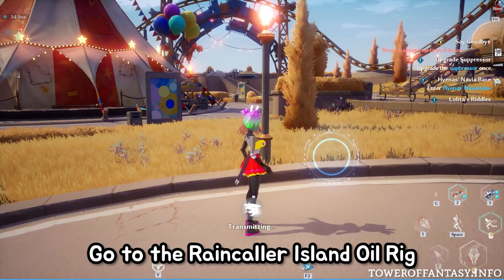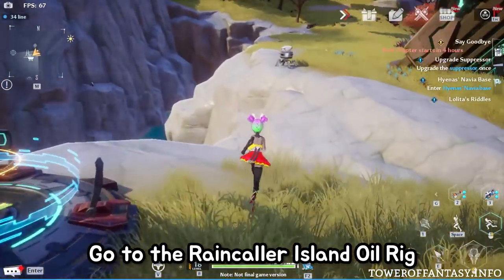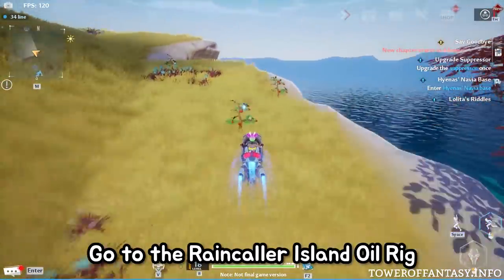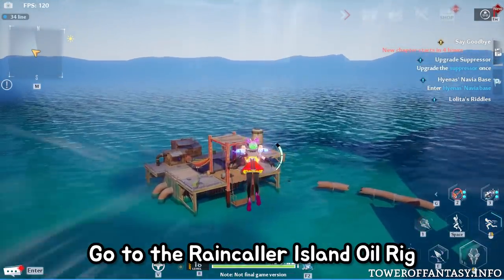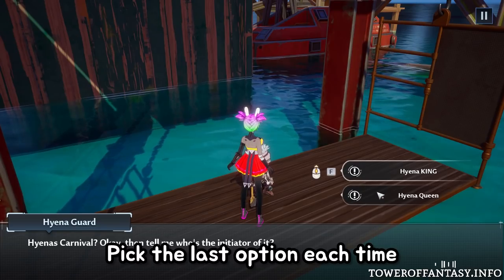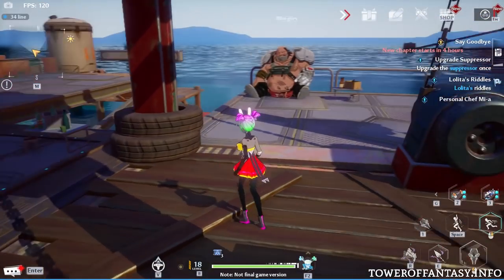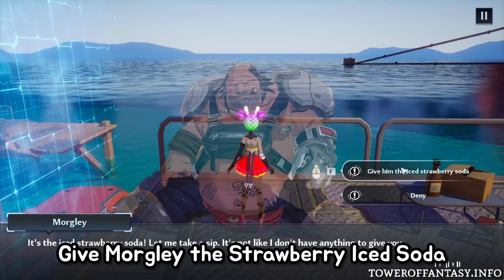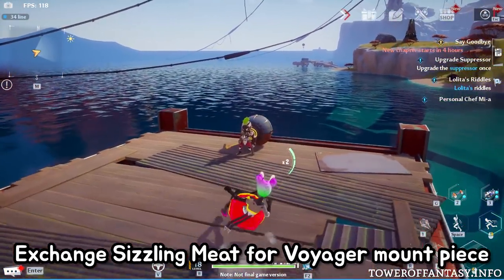Next, we need to go to the other oil rig around Raincaller Island. Again, if you pick the last option each time, they should let you in. Directly to your right, you can exchange the strawberry ice soda for a component that you'll need later. If you brought the sizzle meat, give it to the guy at the top of the oil rig for the Voyager mount piece.